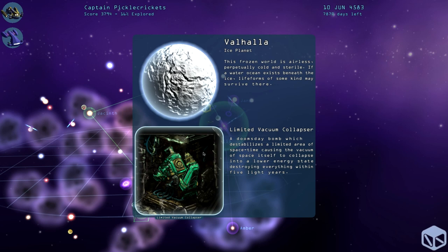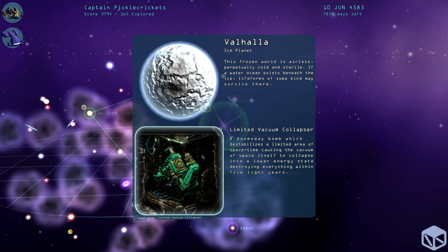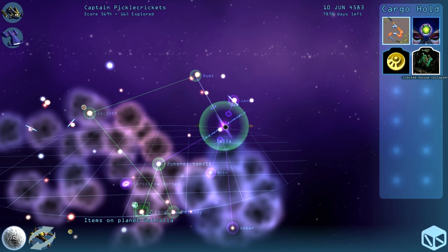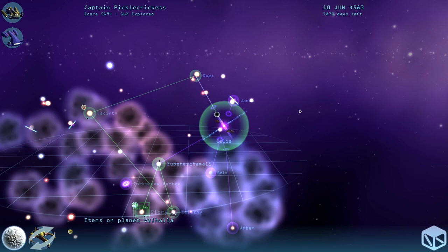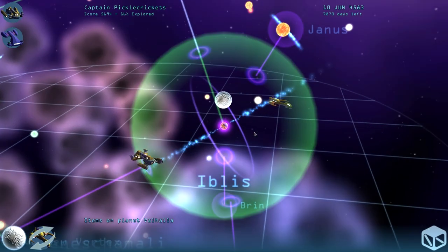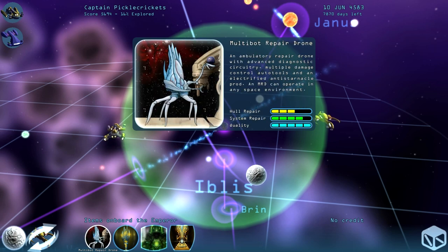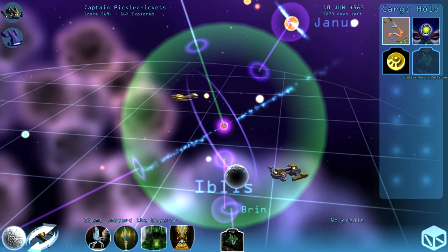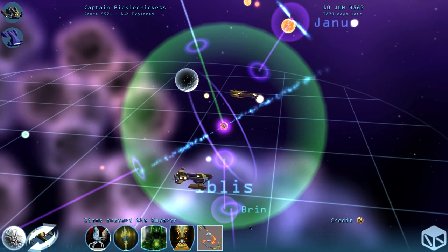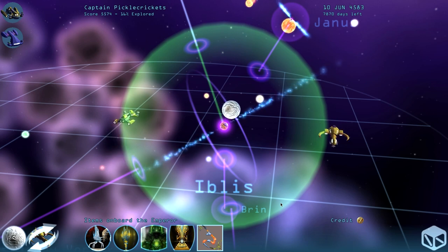We got a limited vacuum collapser — a doomsday bomb which destabilizes a limited area of space-time, causing the vacuum of space itself to collapse into a lower energy state, destroying everything within five light years. Good news everyone — I've got a doomsday device! The Clacar trade differently from the previous group — they allow you to trade any item for any item, kind of like a flea market where you swap things and hopefully get the better deal. And since we can call them back to us at any time using the Clacar Beacon, we can come back later when we find better stuff to trade.